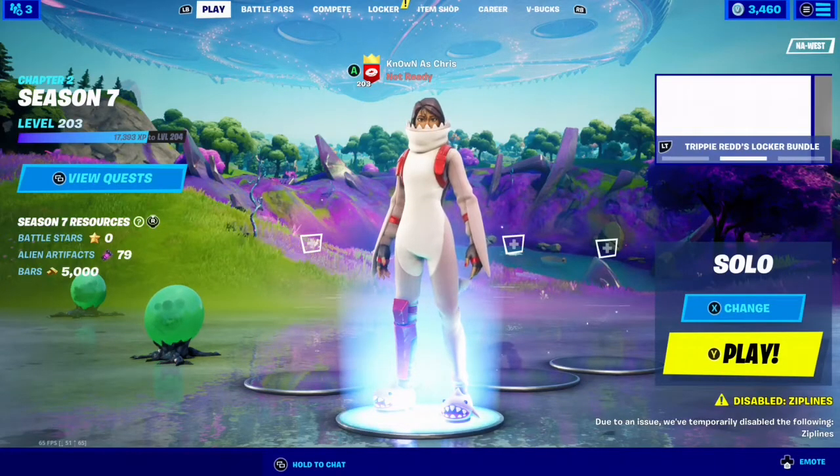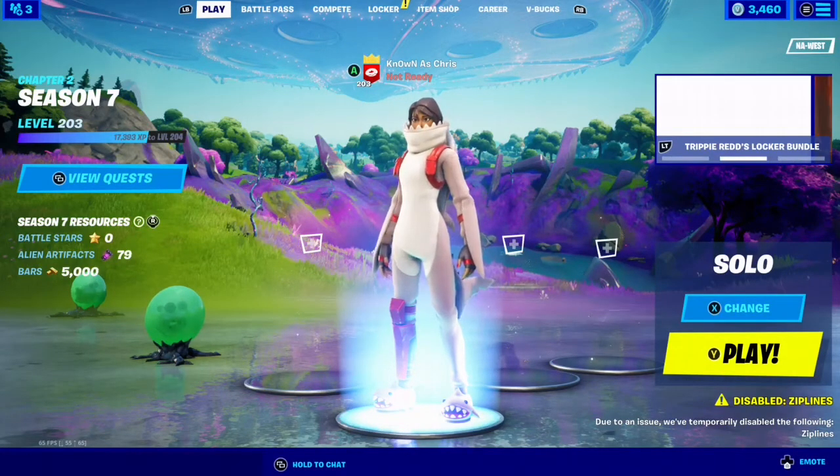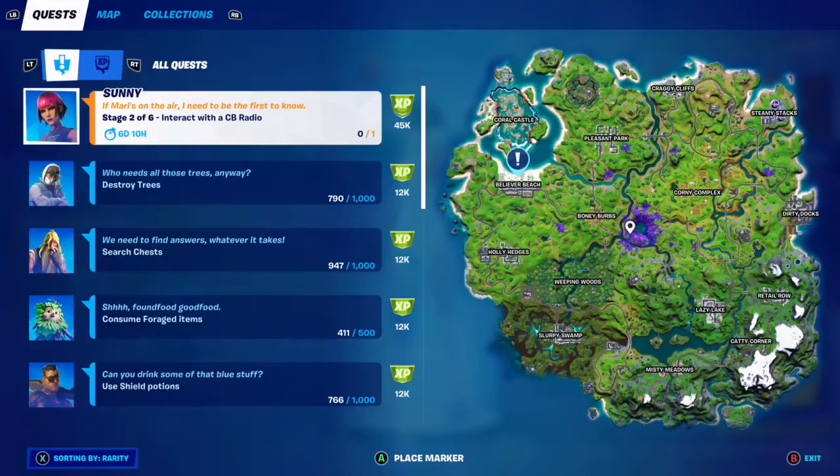What's up everybody, welcome to my week 5 legendary quest guide. For this one, we are at stage 2 of 6, which is to interact with a CB radio.